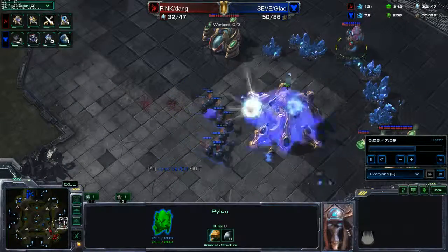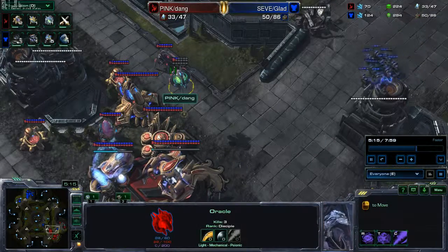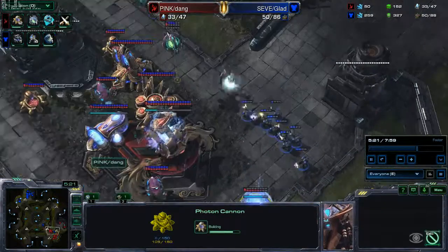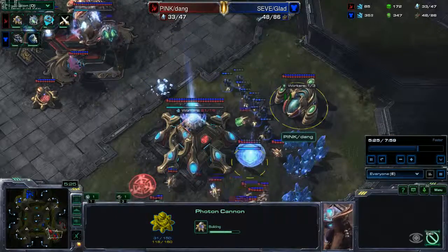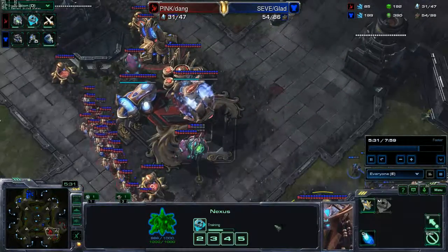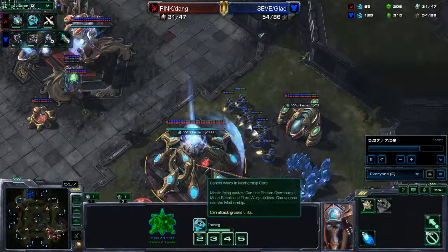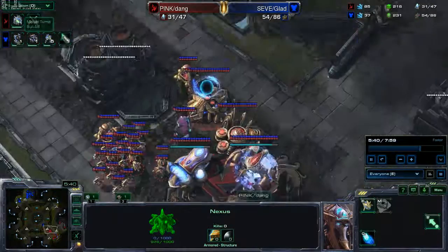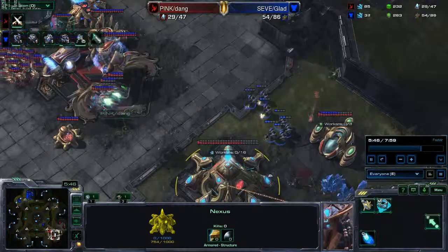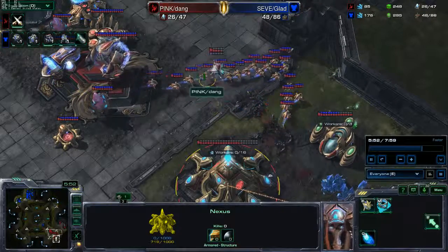We kill off their nexus, snipe those straggling probes from their extractors, then come down and take out those photon cannons, take out that stalker — boom, boom, boom. That photon cannon in the main and the mineral line over there goes down as well. We start targeting the nexus of their expansion. They're cranking out as many oracles as they can, and then the mothership core comes out and automatically dies again. Psionic overcharge — not enough range to reach us. Pulling their probes, they finally kill off our marines.